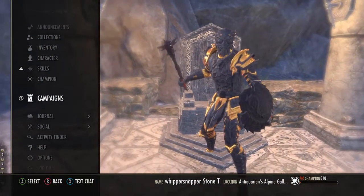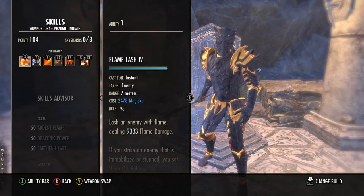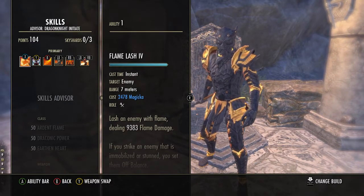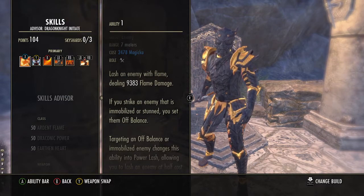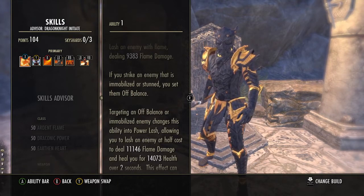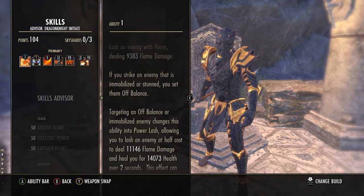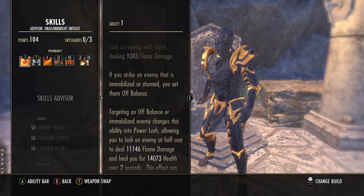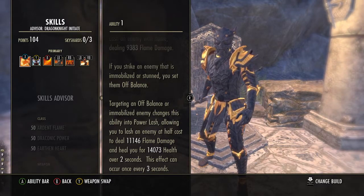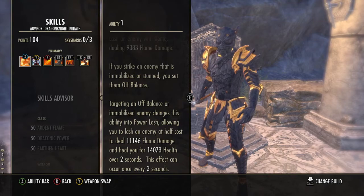On our front bar we are running Flame Lash. Flame Lash hits for 9.5k flame damage, and if it hits an enemy that is immobilised or stunned you set them off balance. Hitting an off balance or immobilised enemy changes this ability into Power Lash, allowing you to lash an enemy at half cost for 11.1k flame damage and heal you for 14k over 2 seconds. This effect can occur once every 3 seconds. This is our main sustain tool — as I explain the rotation later you'll see how it works.